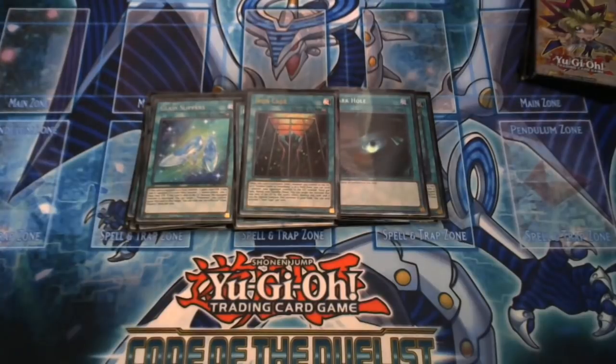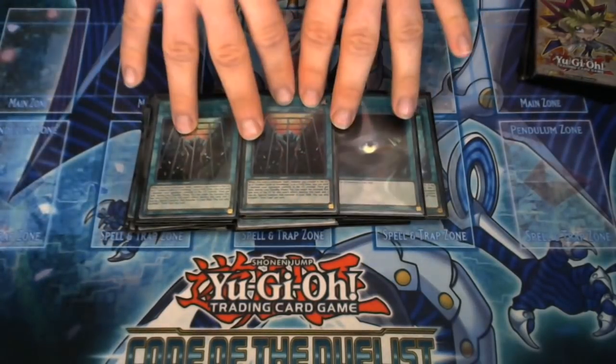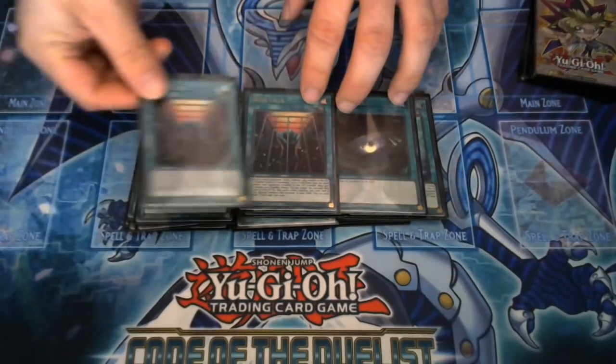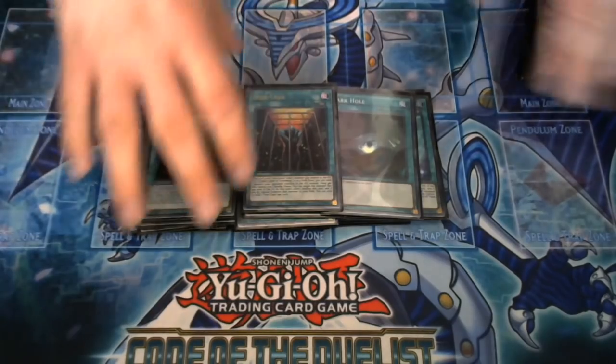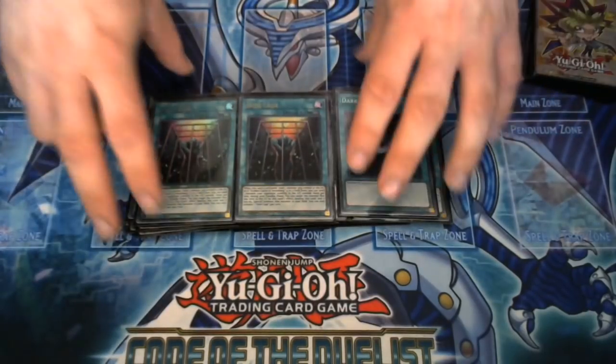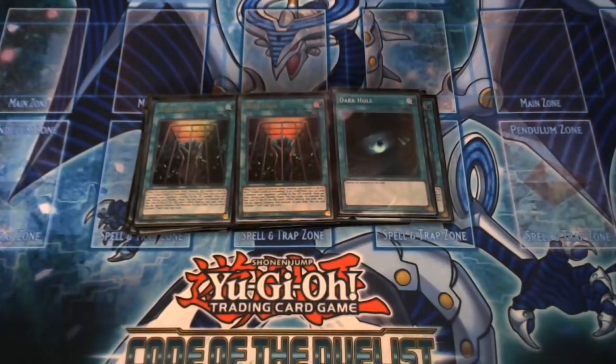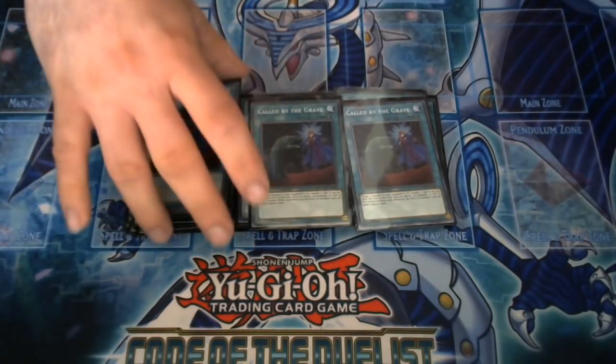For monster removal, I play one Dark Hole and two copies of Iron Cage. Iron Cage: when this card is activated, send one monster you control to the graveyard — or if Golden Castle is in play, you can send one monster your opponent controls to the graveyard instead. Once per turn during your standby phase, you can target the monster sent to the graveyard by this card to destroy Iron Cage and special summon that monster to your side of the field. It's kind of like having a second and third Monster Reborn in the form of monster removal. If you don't like Iron Cage, swap it for Raigeki or Dark Hole.